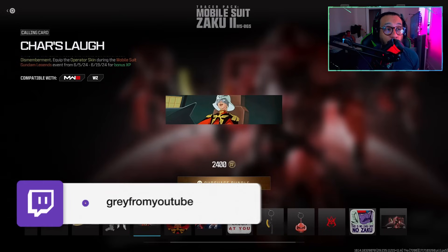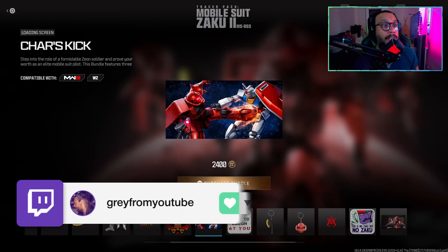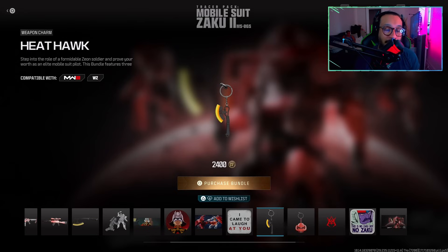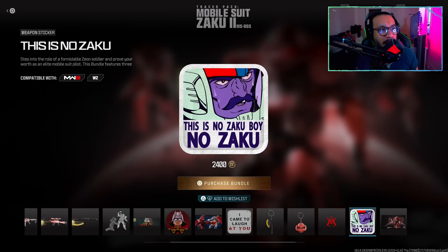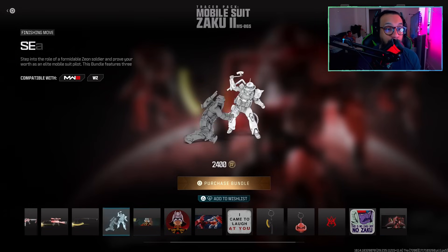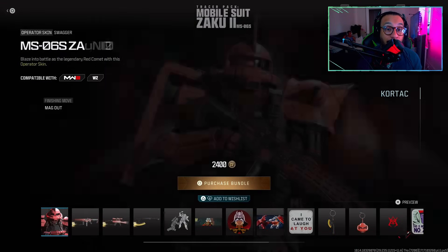We got a couple more items: a calling card called Charles Laugh, an emblem called Charles Enable, a loading screen called Charles Kick, a weapon sticker that says 'I Came Here to Laugh at You,' a weapon charm called Heat Hawk, another charm called Zaku Head Red Comet, a large decal called Charles's Emblem, a weapon sticker called 'This is No Zaku,' and a loading screen called Zeon on Duty. That's everything — a lot of items for 2400 COD points, really nice bundle.